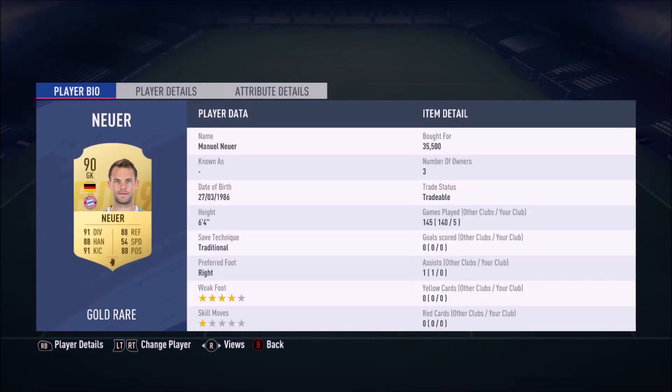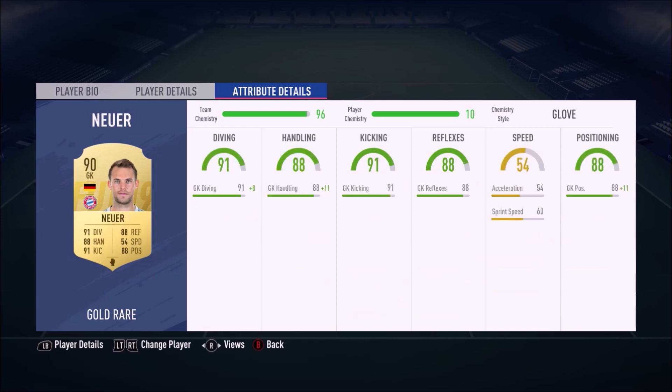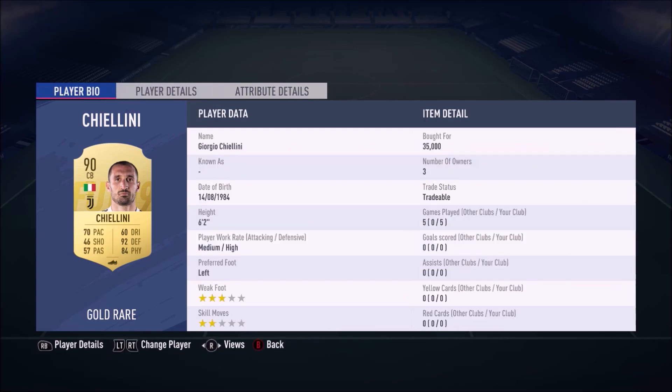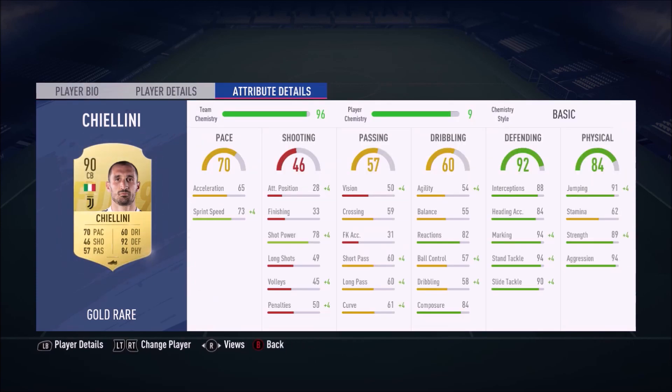In goal I bought Noia for 35.5k. Then I have Kimmich — I actually packed him as non-tradeable, I think it was a 35k pack. Then we have Boateng at 14,250 coins, very cheap right now. I'll show the in-game stats on both cards. Noia is the keeper who I believe is underrated — he played very well for me. Then we have Chiellini, who I bought for 35k, a decent card I haven't tried this year.